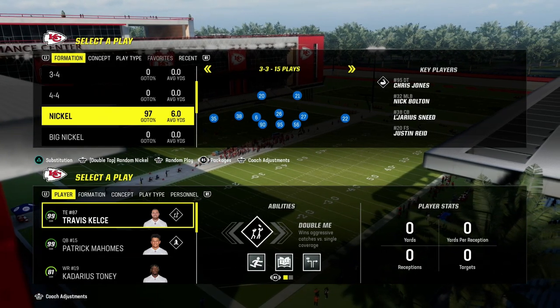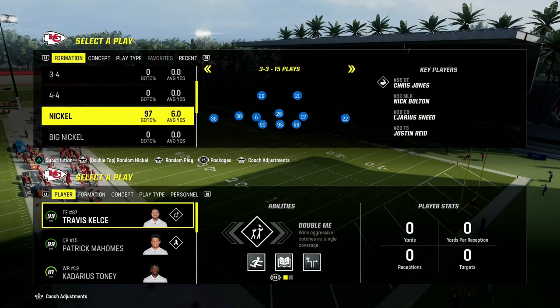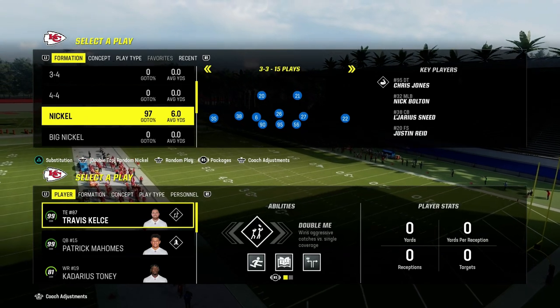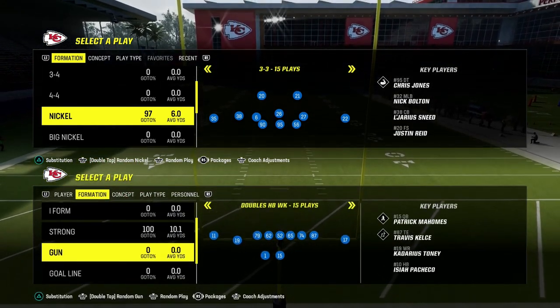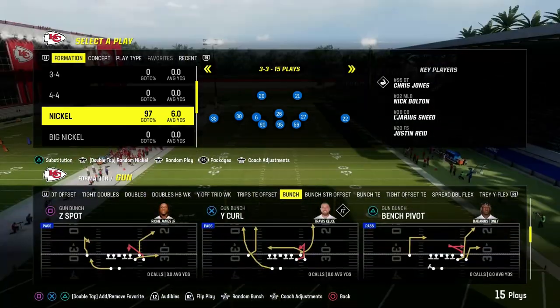It is in the 46 defensive playbook, and we just released a full defensive e-book out of the 4-6 defensive playbook covering the nickel 3-3 cup formation. I believe it is the most versatile day one defense in Madden 24, and it contains, in my opinion, not only the best coverage defense but also some of the best pressure concepts in the entire game.